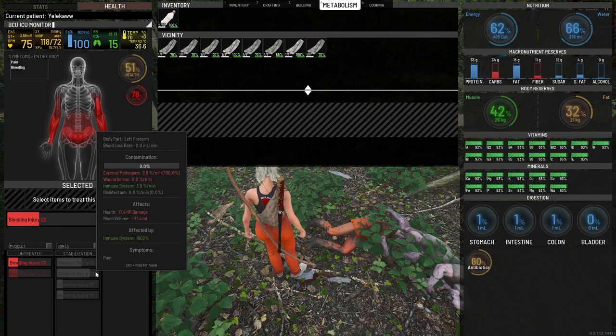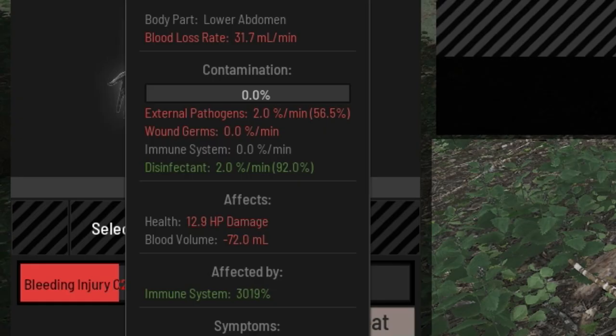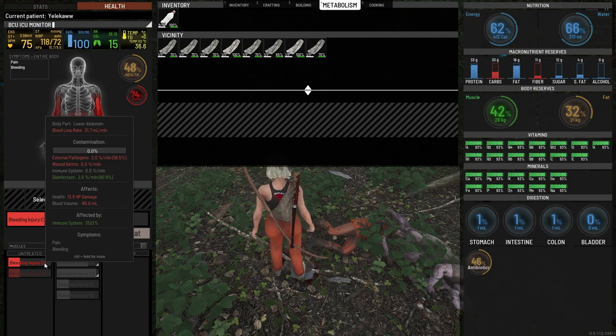Our immune system is taking care of the external pathogens by itself. But if the external pathogens or wound germs were above the immune system rate, our wounds would be getting infected and we would have an infection in the untreated section of our health. If we put disinfectant on the wound, it does 2.0 percent per minute, covering the external pathogens at 2.0 per minute. Our immune system is currently boosted by almost 4,000 percent because of the antibiotics, and still going up.